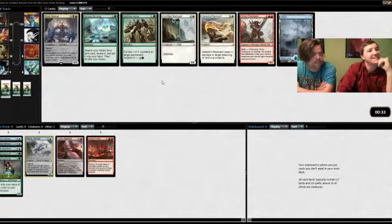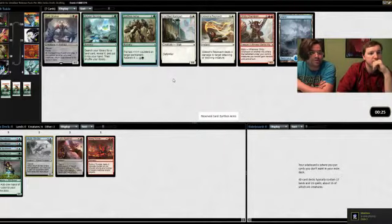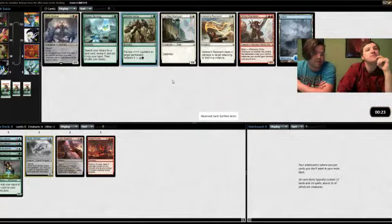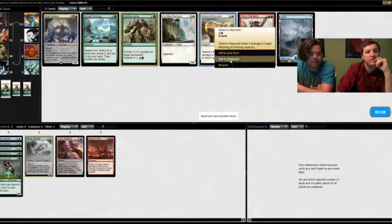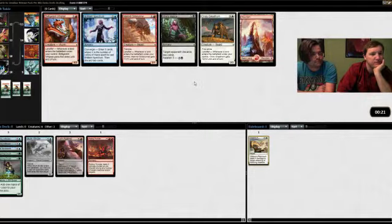If you have a two-land hand you can keep it, but it's just so bad a lot of the time. We should take Gideon's Reproach. I like that — we're not playing Gideon's Reproach. Yeah, I would rather not play against Gideon's Reproach though. We're definitely not playing Earthen Arms either. I think that's a fine card — it's a 7-mana 6/6. We should just not play Gideon's Reproach because we're not playing Earthen Arms; it's not good in the strategy.